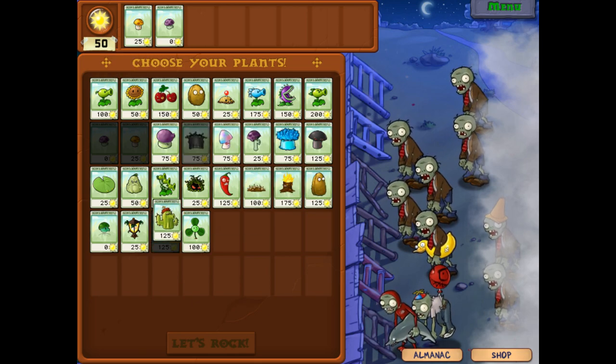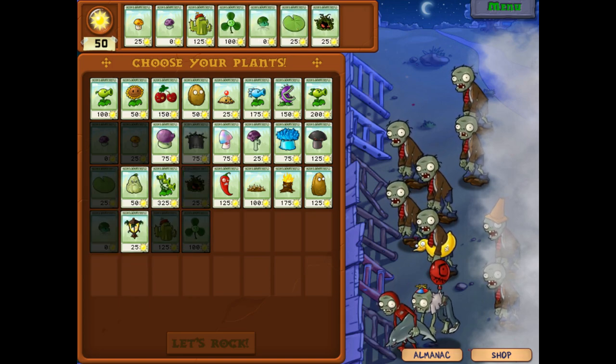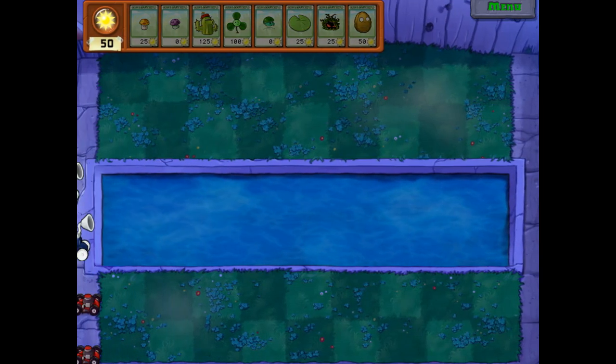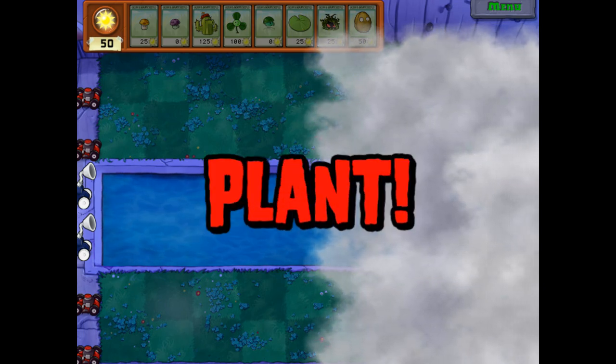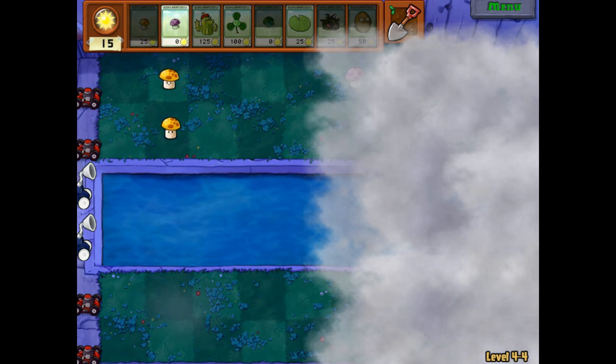We're also gonna get Cacti, Blovers, Lily Pads, and one more space for a Walnut. It might be an interesting combo, but I think it could work if we can just get a lot of them out very quickly. I am playing it risky with a lot of these strategies, but I think it's worth it.